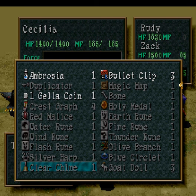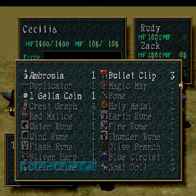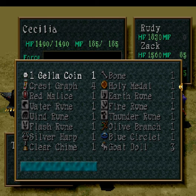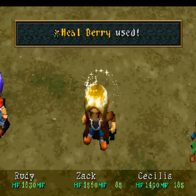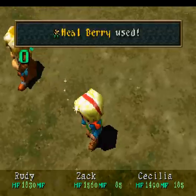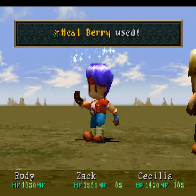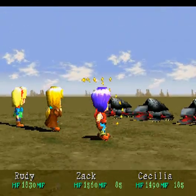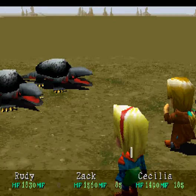Now before you do this glitch, you've got to make sure whatever you're going to use this glitch with, you need to have only one item of it. Click on Heelberry with Cecilia, and then switch it with the item that you want to use with the glitch — the Clear Chime. Then you just use one on her. Now you may be wondering why you need the Heelberries for this. I don't know why you need them, but they're actually not wasted, as you'll see in a second once my next turn rolls around.